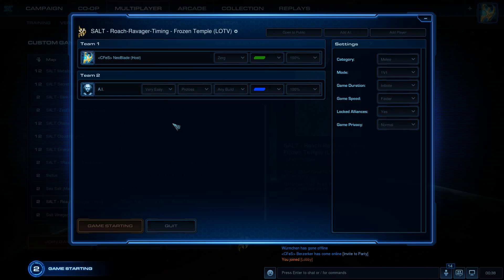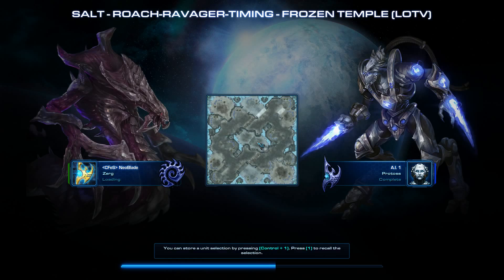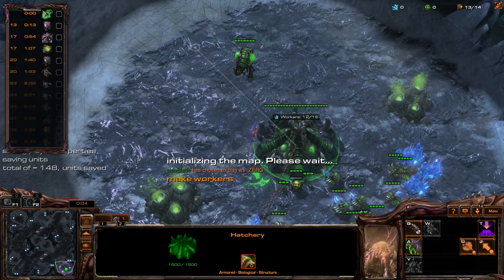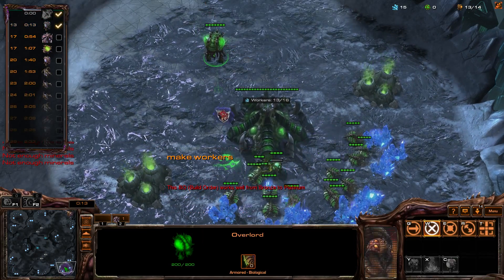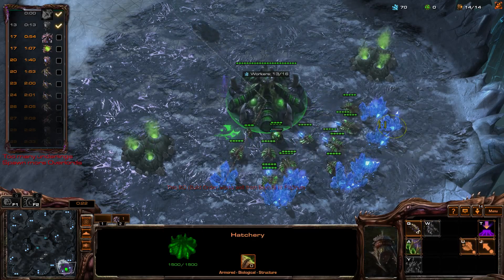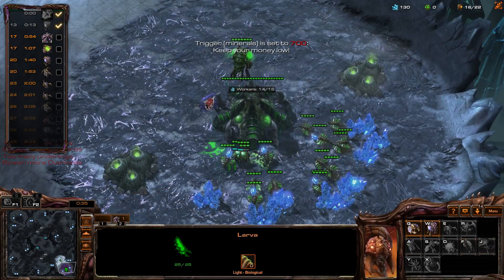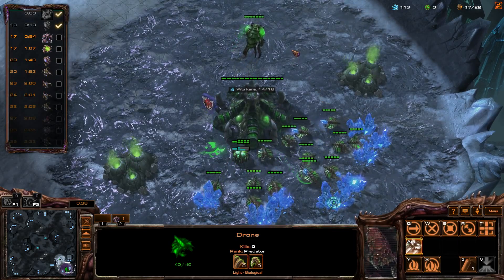You can destroy some of the Protoss buildings. If you set it to Elite, it will attack you. This map tells you to make workers and create an Overlord. Send your first Overlord to your natural, because a Protoss can build cannons behind your economy and you want to see them as soon as possible.